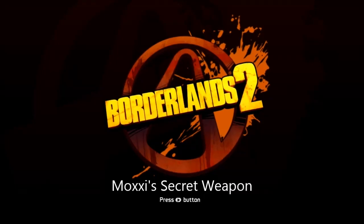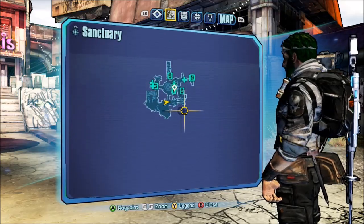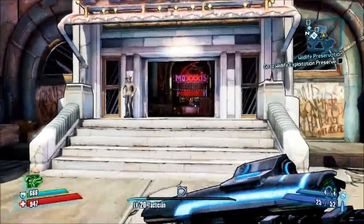Hello Internet, this is a video to show you how to get Moxxi's weapon in Borderlands 2. Go to Sanctuary at any time in the game. Go to Moxxi's bar, which is on the right hand side.